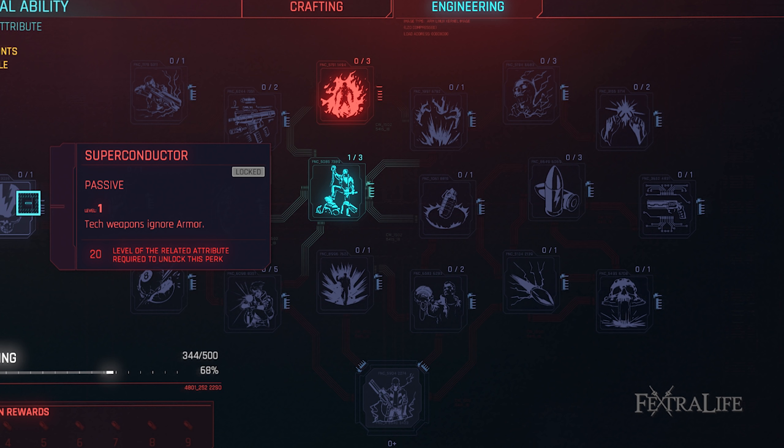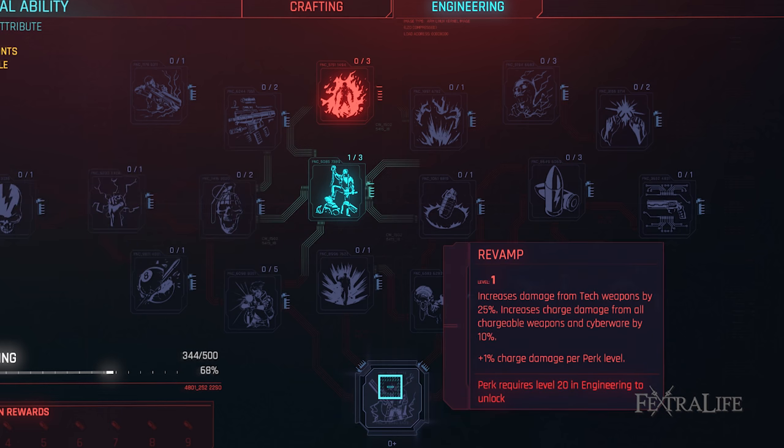Superconductor: This perk makes it so that your tech weapons completely ignore armor. That's a huge boost to damage in many cases and makes tech weapons especially deadly. Revamp: This perk increases all damage you deal with tech weapons by a significant amount, so you'll want to take this one as soon as you can. More damage equals more win.